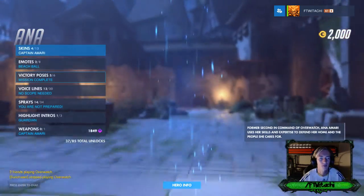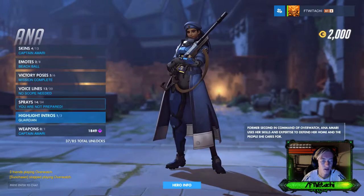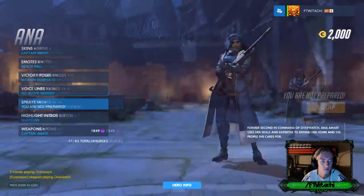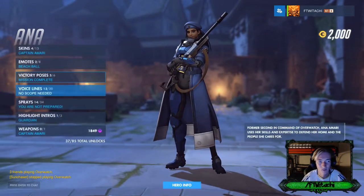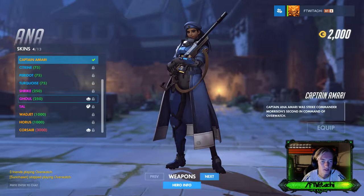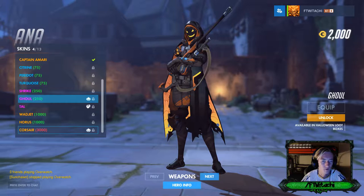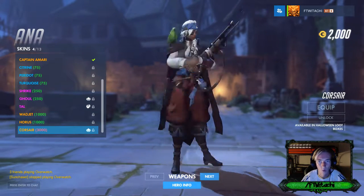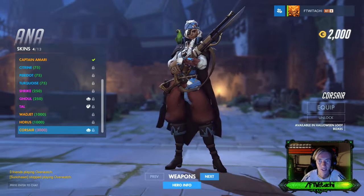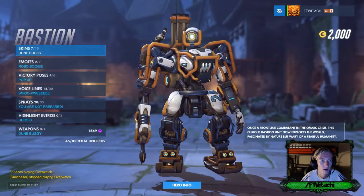In the first video I always like to go through the hero gallery to see what skins and new things we got. I'm not going to focus on highlight intros, sprays, voice lines, victory poses, or emotes — mainly focusing on the skins. So we've got the Ghoul skin from last Halloween, but this time we've got Corsair — a pirate-looking skin for Ana — which is definitely very cool.